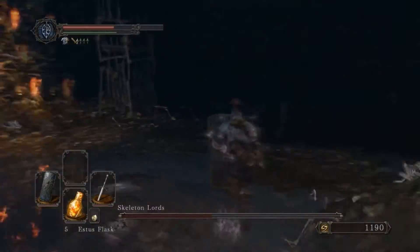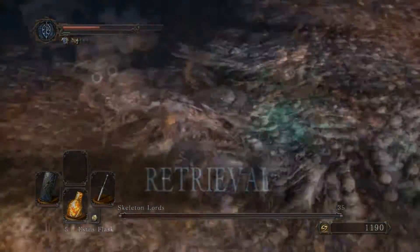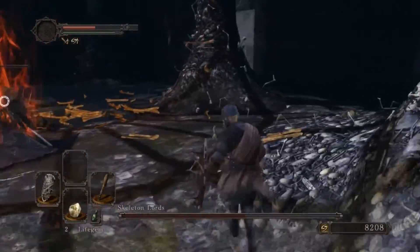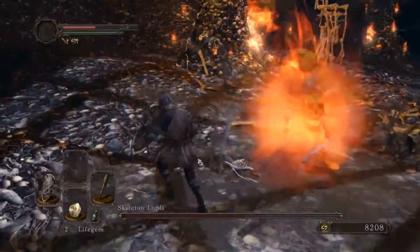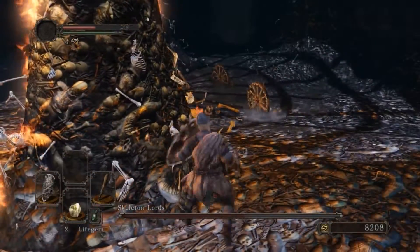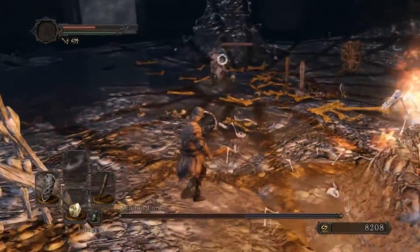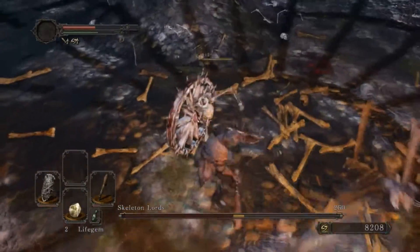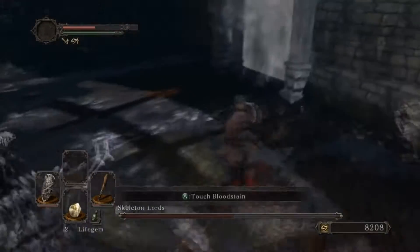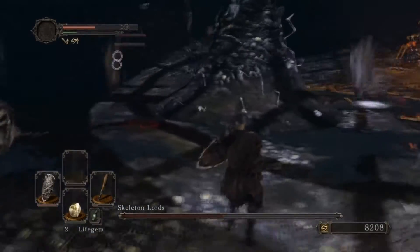Generally, the safer way to do it is to kill the Skeleton Lords one at a time and then run around killing the Skeletons as they spawn from the floor. Depending on how scared you are of the Bonewheel Skeletons — which honestly are the hardest part of this whole fight — you might want to get them out of the way first or save them for last. If you kill in the order Scythe, Halberd, then Staff, you'll fight the Bonewheel Skeletons when there's nobody else in the room. But if you kill the Staff Lord first, you're going to have to fight Bonewheel Skeletons while the other lords are still shooting fireballs at you. So you might want to save the guy with the Staff for last.